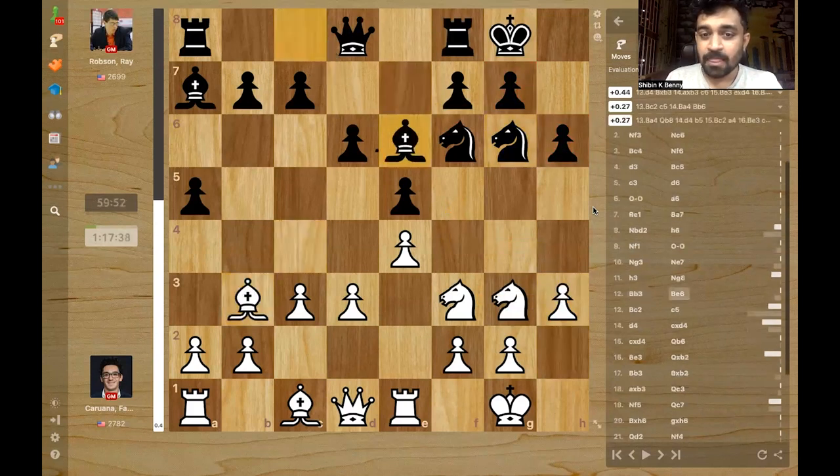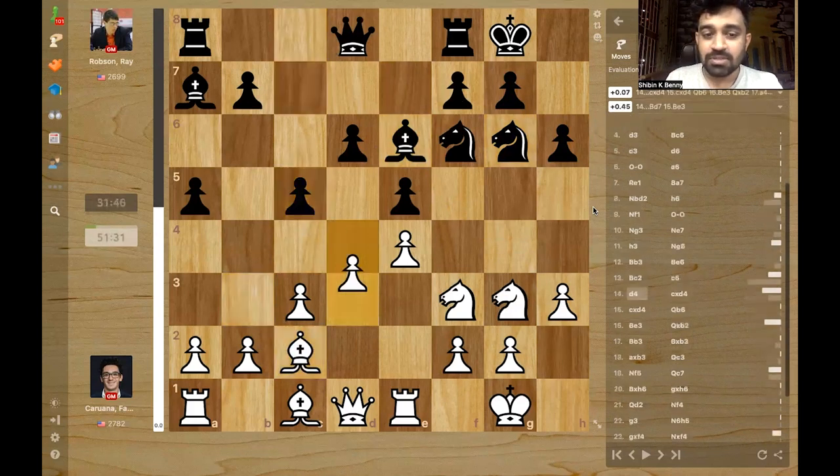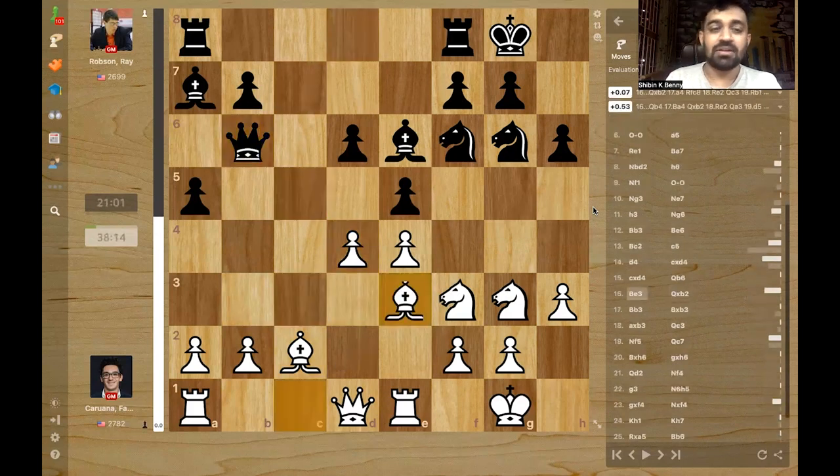Bishop b3, bishop e6, and bishop c2 — of course white doesn't want to exchange off that nice bishop. And now c5, d4, takes, takes and queen d6. Here Fabi plays bishop e3, inviting Ray Robson to take the b2 pawn.